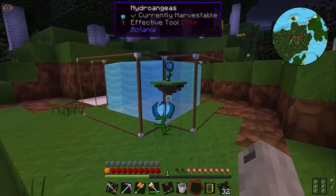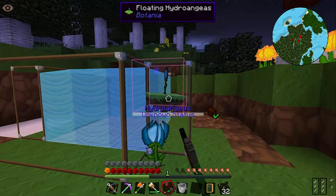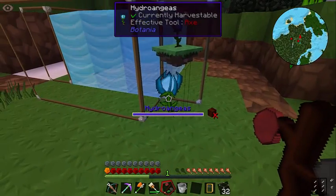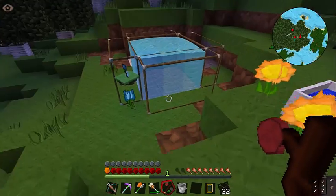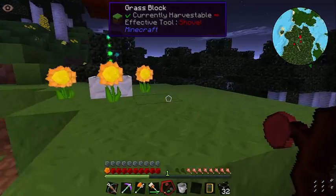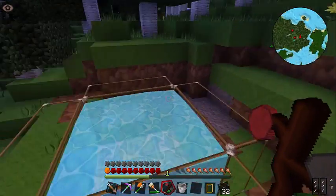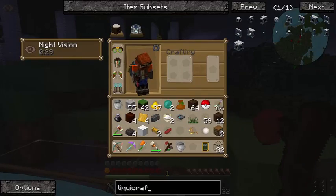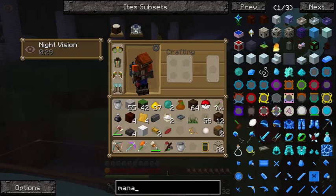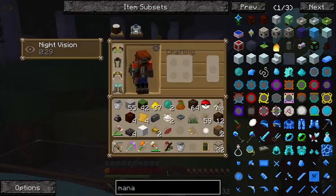Now we can put one right there and that should work the same way. So it's feeding to the... am I in bind mode? Bind mode — and I want to bind this to that. Looks like that's too far away though. So if I make another mana spreader... how did I make a mana spreader? Gold, petal, and living wood. So I need some more planks — not planks, I need more logs, which I don't have any.